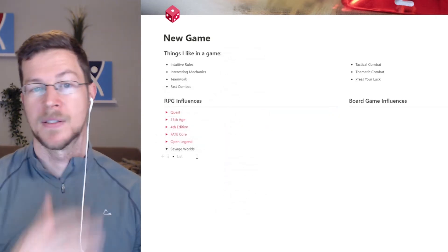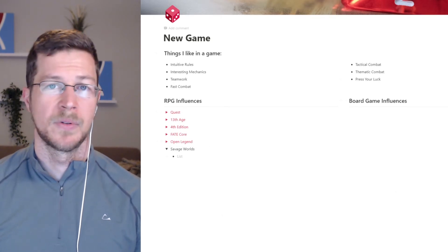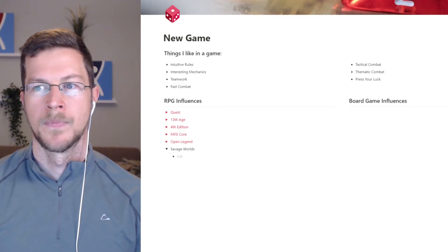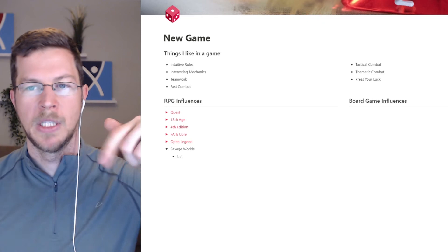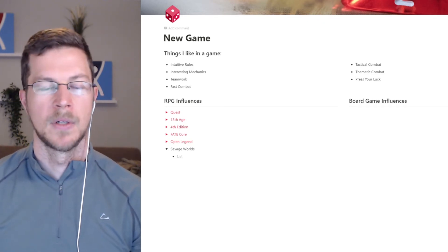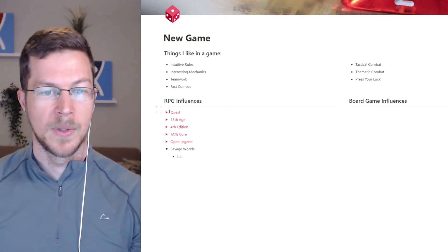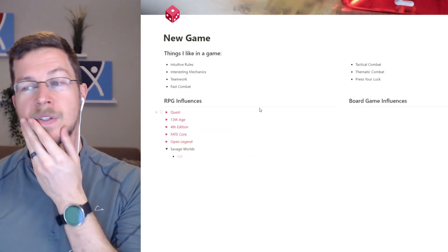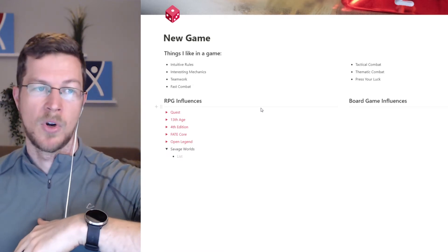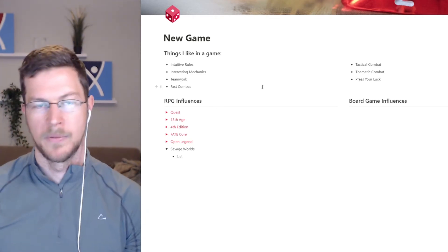Starting today, I'm going to put this page here — this is Notion, for those of you who don't know — and I'm going to put it as a shareable link so that in the doobly-doo, as Matt Colville always says, you guys can go look at this stuff and click through to see what mechanics we've taken so far. Eventually we'll do this for the entire RPG system when we start breaking down each individual rule. This will be sort of like the hub for the rules.